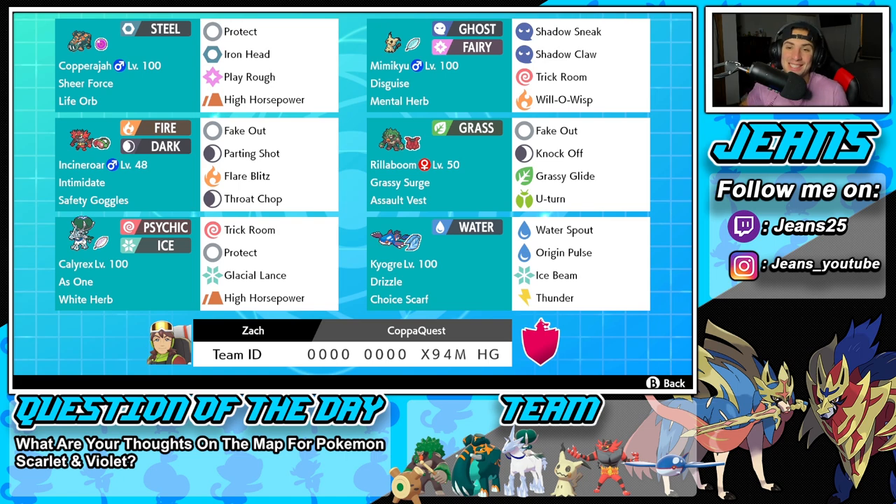Fourth Pokemon on today's team is Rillaboom. Rillaboom is just great all around, especially because Kyogre is such a huge part of the meta and Rillaboom is a perfect counter for it. It's got Grassy Surge alongside the Assault Vest, and then Fake Out, Knock Off to take off items, Grassy Glide, and U-Turn for pivoting out.